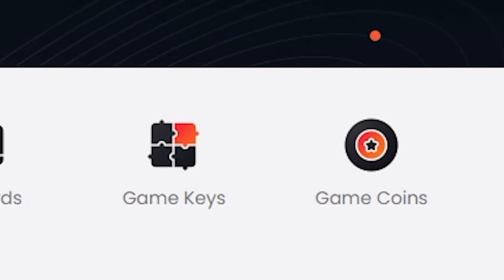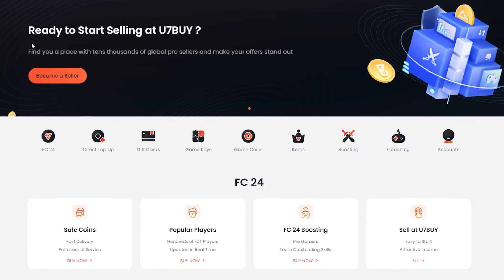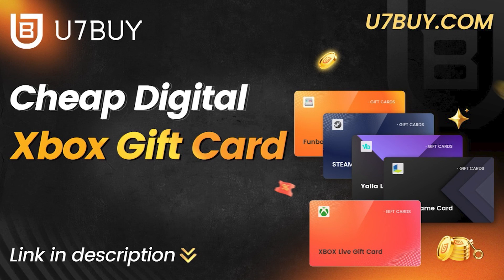Are you looking for gift cards, game keys, and more? Head over to U7 Buy for a variety of cards you can get today — from PSN and Steam all the way to Xbox — with huge amounts of price variations. Check the link in the description for cheap, reliable digital cards for you right now.